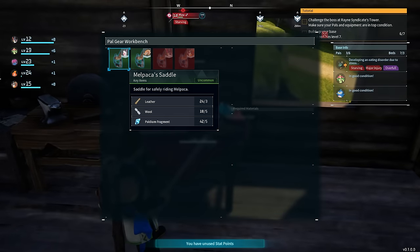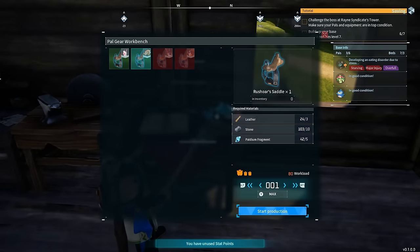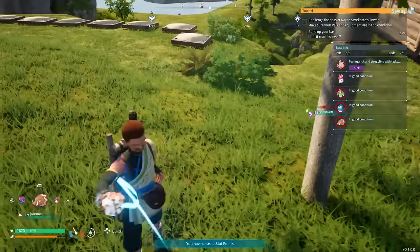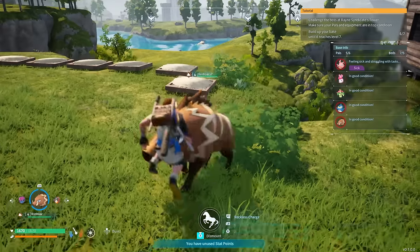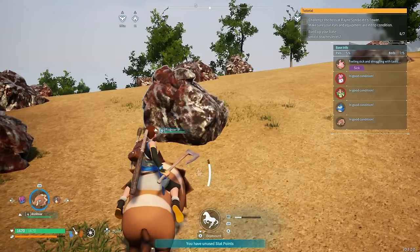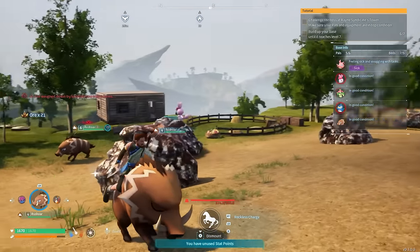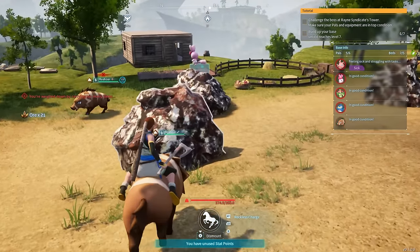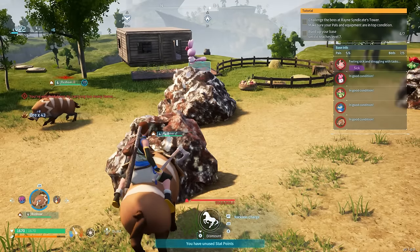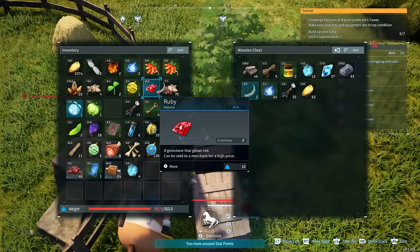Go up to your pal gear workbench and choose to create the Rushboar saddle. Once you have the saddle made, put the pal in your party, summon it, and you should be able to ride it by holding X. Check this out — look how fast it destroys these rocks. 21 ore right there just by slamming it once. That's insane — 43 ore right there. This is a great way to stock up on ore to make ingots and help build things at your base.